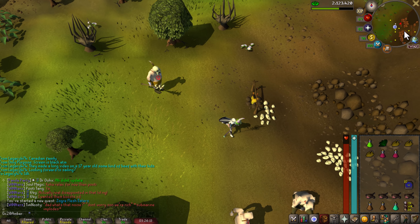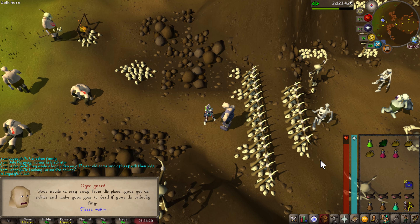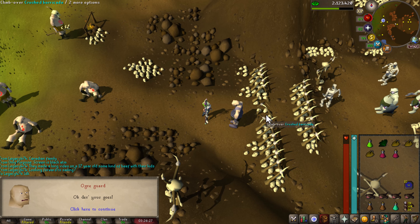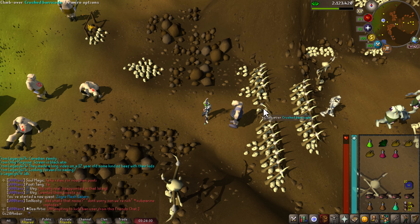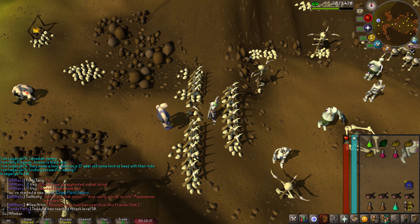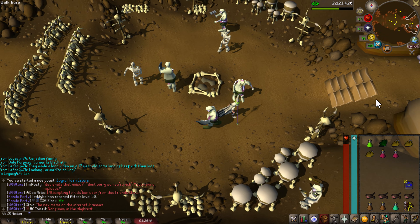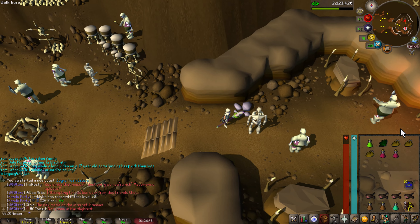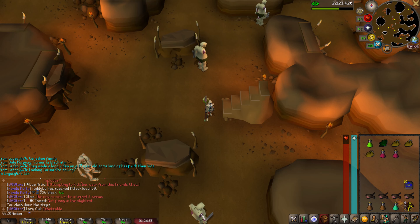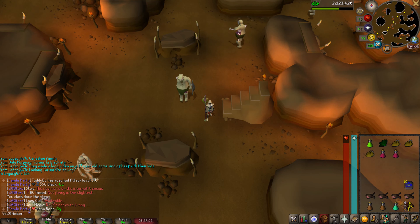Now we're going to go to the east. Talk to the guard. It's crude but it works. Climb over the crushed barricade. There are going to be some stairs all the way to the east — go there and climb down them. Head to the northwest. If you're lower combat, these Zogres will attack you and will lower your stats, so be wary of that.